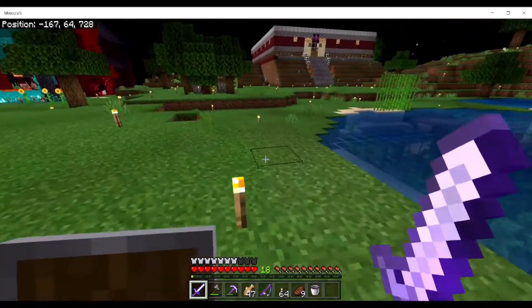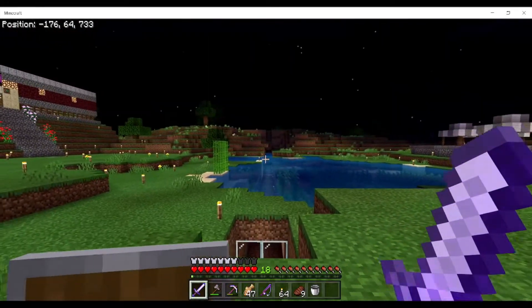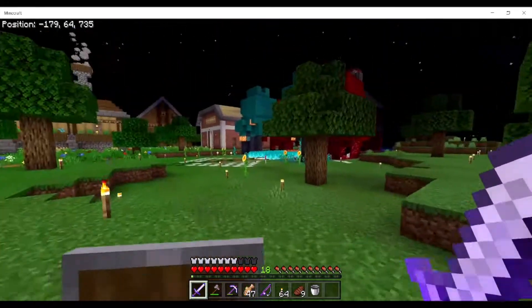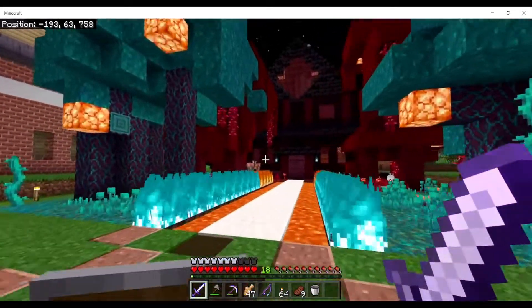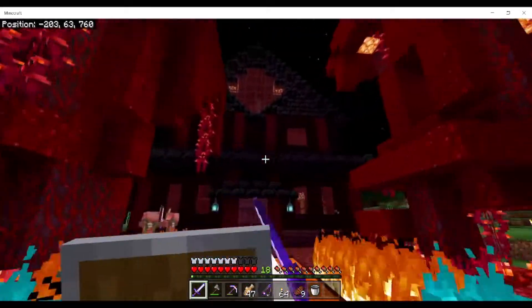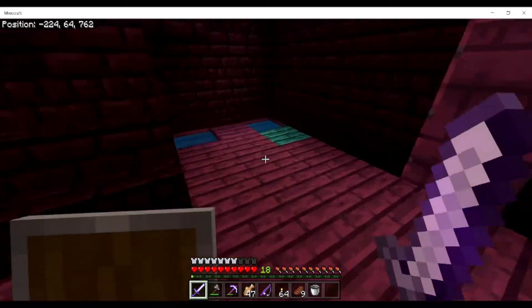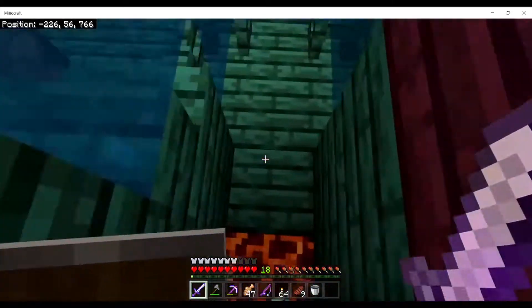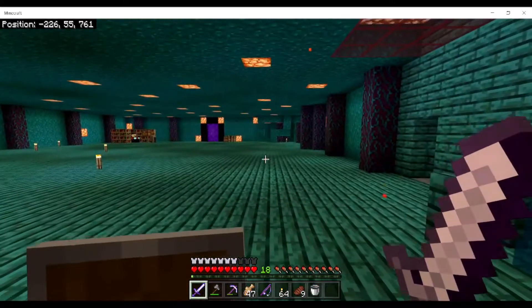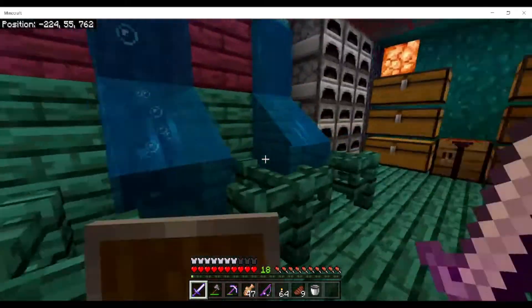Over here we have a noob fishing hut — I don't know why the guy decided to do that. Then we have a tunnel that leads just over there, nothing much. And over here we have my friend Mittens' base — pretty cool design, I kind of like it. It goes all the way down here where he has this thing, and the railway track leads to my house.